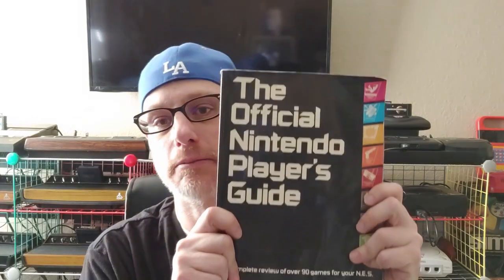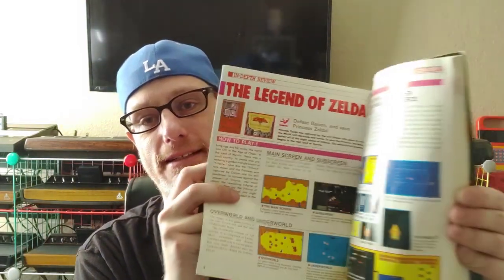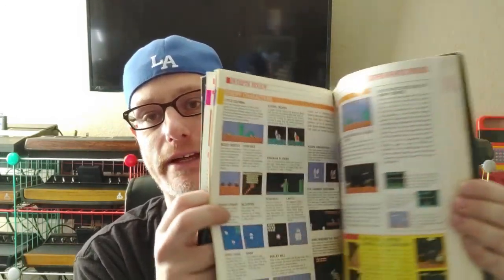Then I ended up getting this — I actually had one of these, I probably still do in storage somewhere. It's the official Nintendo Player's Guide. They used to sell these back in the 80s; they were kind of like guides that told you tricks and secrets of how to do things. This one covers Zelda and a whole bunch of different games, showing tricks, Easter eggs, ways to get one-ups and lives and other things. Pretty cool information in that book.